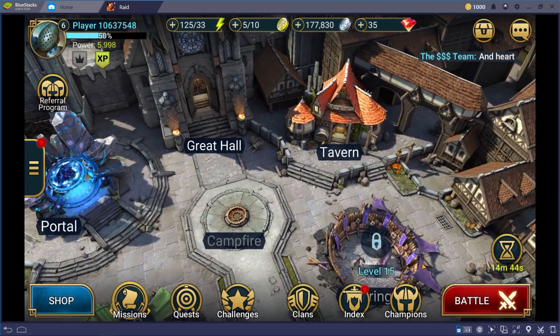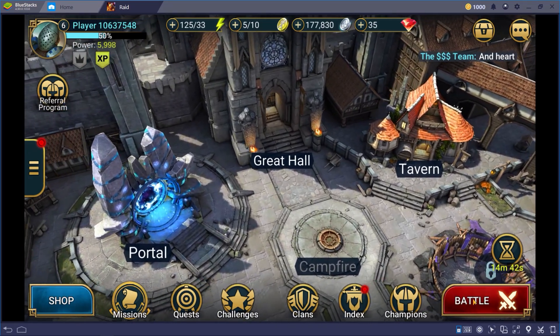The Bastion works like a hub, giving access to everything you can do in-game. First, we need to get an army at our side, and the way we can do this is by summoning champions, which I will explain in the next step.